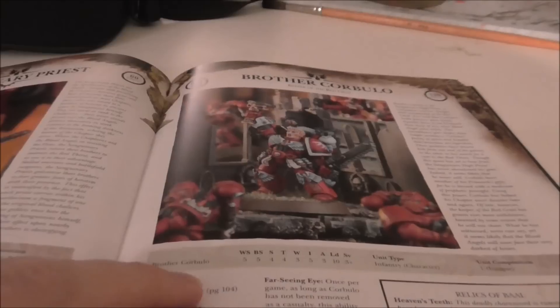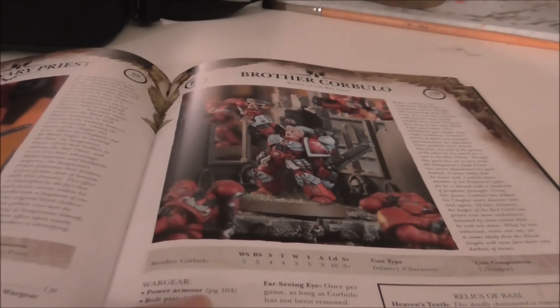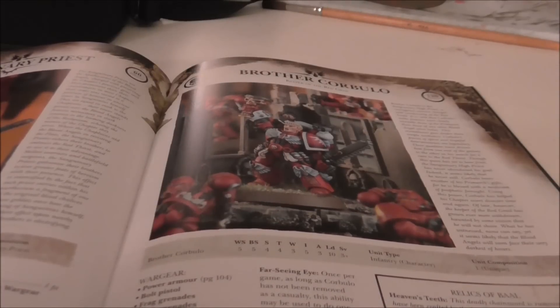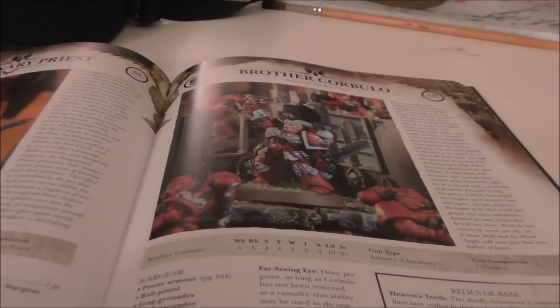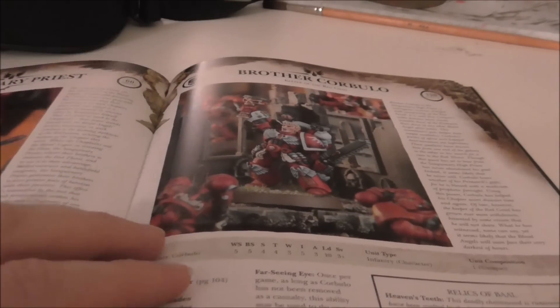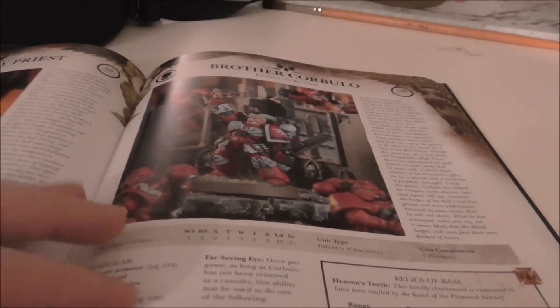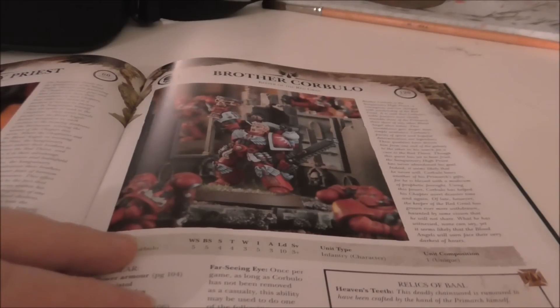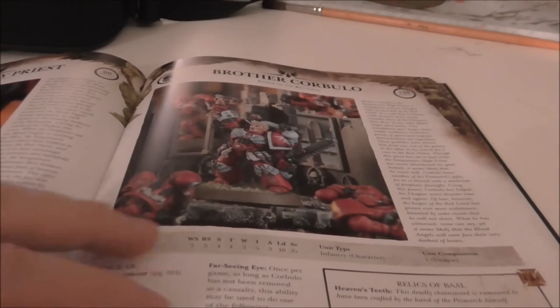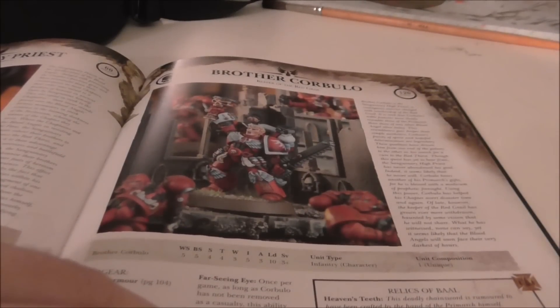Corbulo is also not what he was — closer to third edition again. He lost the 2+ feel no pain and now just has the normal feel no pain. He does have furious charge. His grail gives the +1 to weapon skill. He still has the one re-roll, now more specified in what he can use it on. His chainsword gives +1 strength and rending, which is not bad.